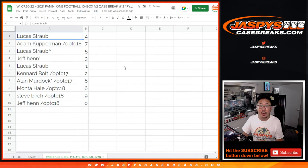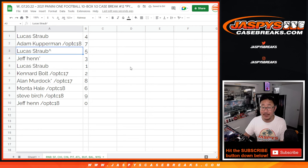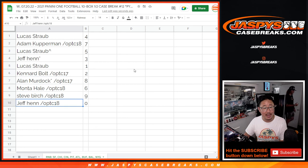Lucas with number four. Adam with seven. Lucas with the free spot that you won — the extra spot — five. Jeff last spot, Mojo three. Lucas with one. Canard with two. Alan with eight. Manta with six. Steve with nine. And Jeff with zero — you'll get any and all redemptions, if any, for that group of teams in that tab down there.